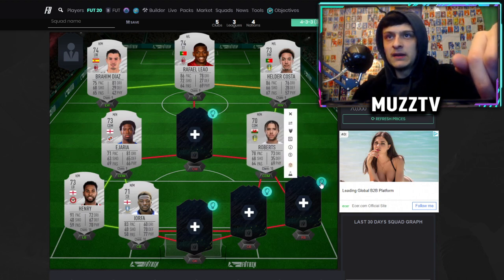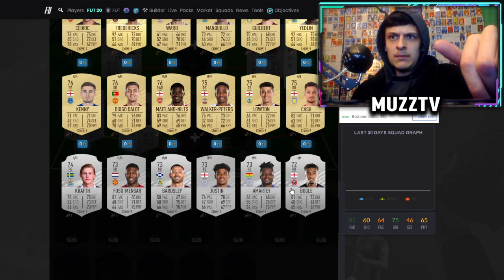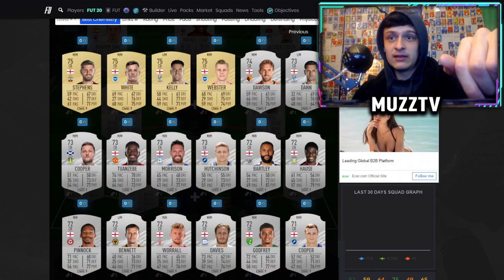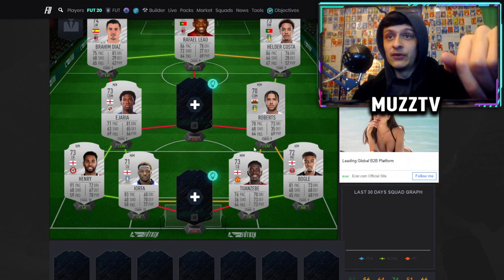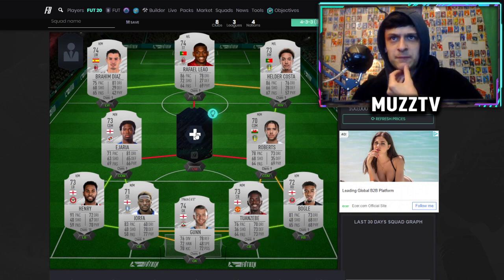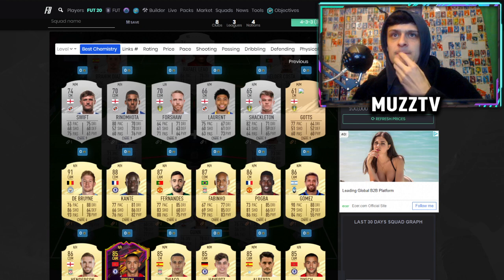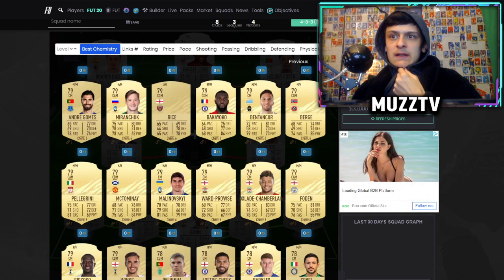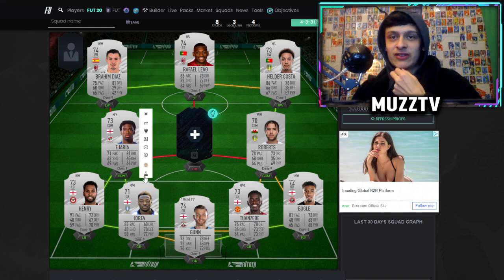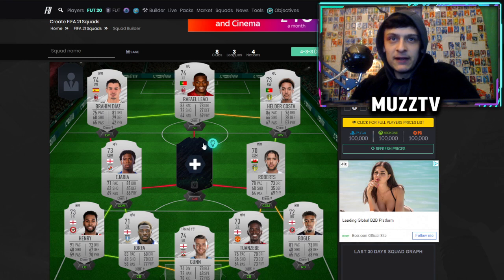Roberts — who is Leeds' CAM — has an alright card; you could switch him to CAM in game. In terms of Premier League right backs there are quite a few good ones — I put Bogle in; Bogle looks kind of nice. For silver centre-backs from the Prem, Twanzebi is the silver king. Then Butland in goal — Butland is a beast — or Gun actually looks better, so we'll go with Gun. For the central midfield box-to-box position you need a Premier League English silver — Shackleton is more of a CAM but could work.